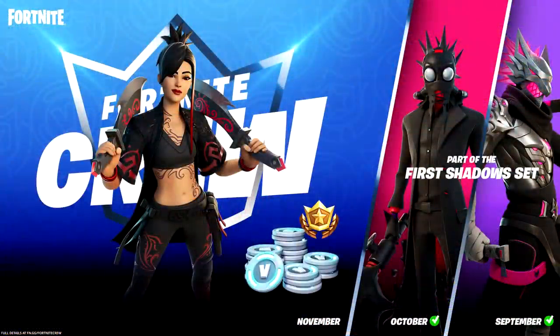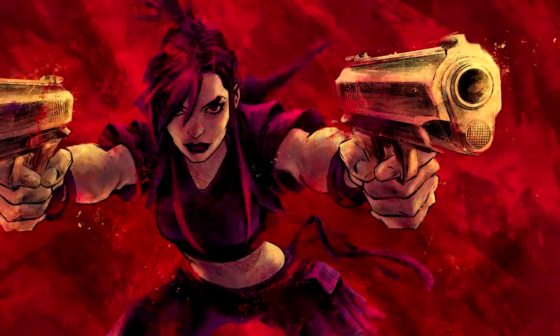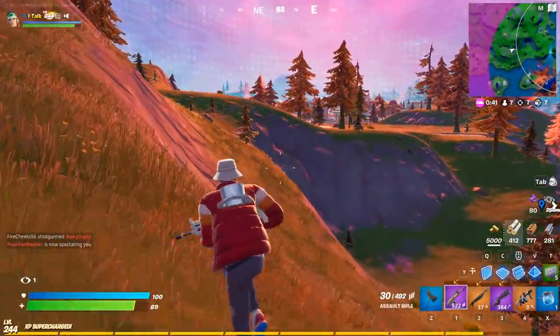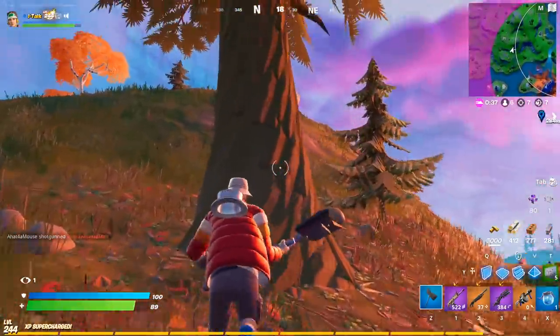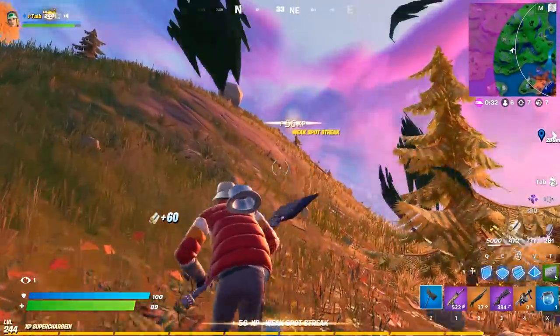We're getting a brand new Fortnite Crew skin this November — her name is Sierra and she looks really good. She comes with the Sierra's Go Bag back bling, the Serrated Steel Blades pickaxe, the Glowing Vengeance wrap, and the Sierra's Vengeance loading screen. She also has an edit style in pink and blue called the Storm Stepper alt style, which looks really cool. The normal style with her hair in black and red gives off some goth vibes.